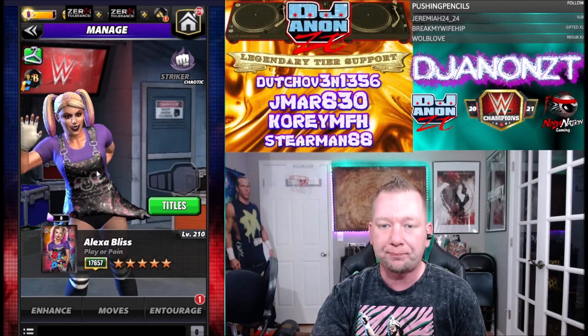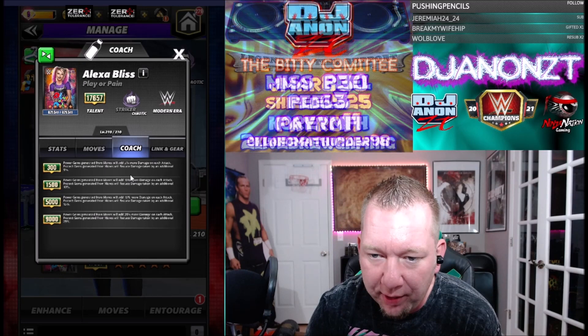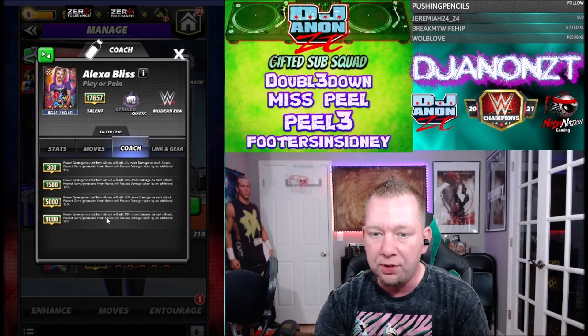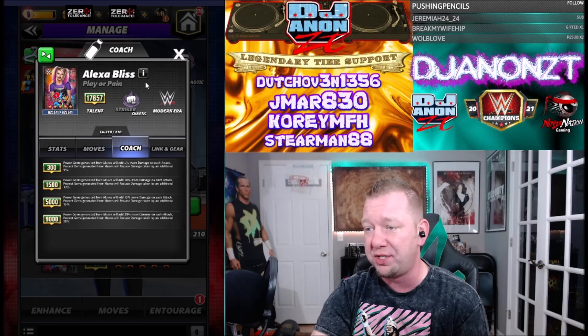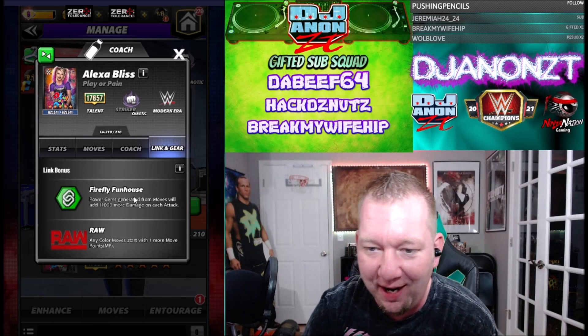She is a striker - chaotic striker of course, she's chaotic. As a coach, power gems generated for moves will add more percent damage on each attack, and protect gems generated for moves will reduce by an additional percent. So you can use her for power or for protect, all the way up at 9K - 25 percent more. This is going to be an excellent coach for your power gem or protect gem people. I run Hall of Fame Booker T so it'll be excellent for his power gems, and I also run Fandango - excellent for his protect gems.